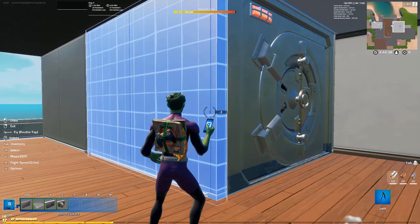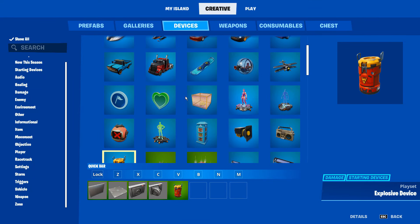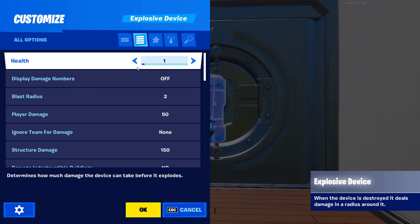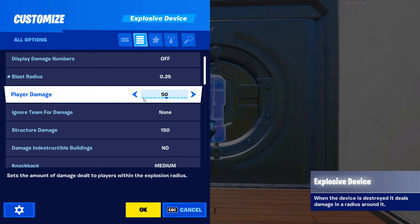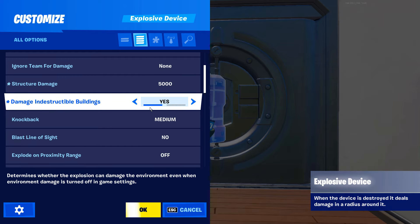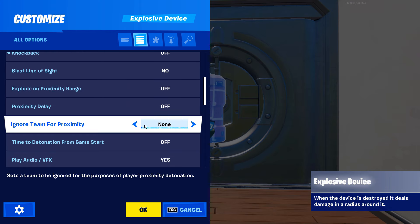Next, go to the devices tab and grab out an explosive barrel and a barrier. Place down the explosive barrel and open up the settings. Set the health to indestructible, then set the blast radius to 0.25. We don't want it to hurt the player, so turn player damage to 0, but we do want it to break the vault, so set the structure damage to 5000. Then set damage indestructible building to yes and turn knockback off.